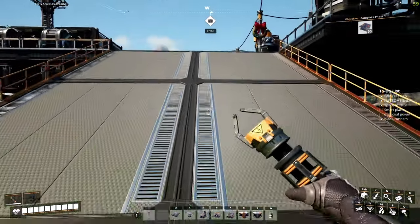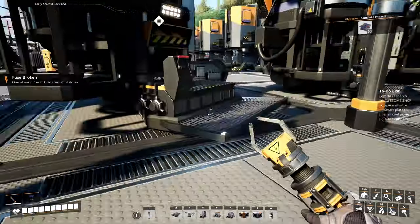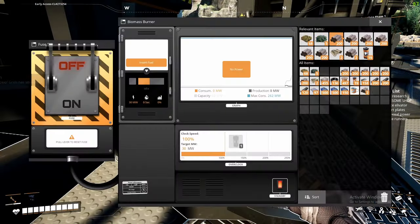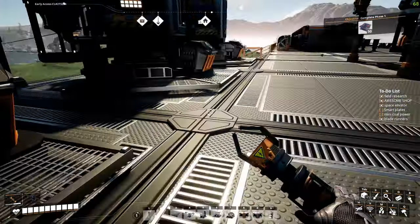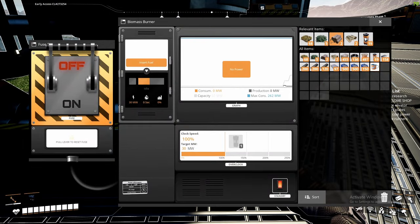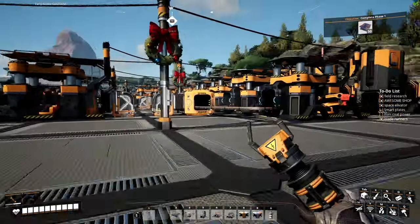Now that I have enough solid biomass to restart our power grid, I'm going to go through and put all of these in here, because we need to have our factory running. If we don't, we're not making any materials and we are going to need a lot of them. We're so close — I just need like another 200.